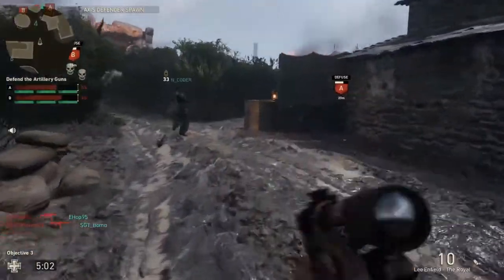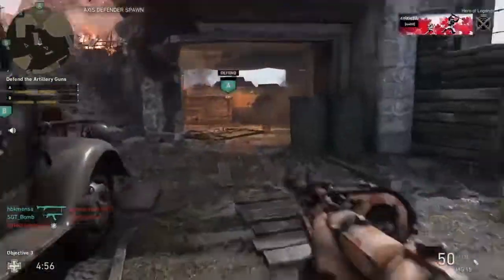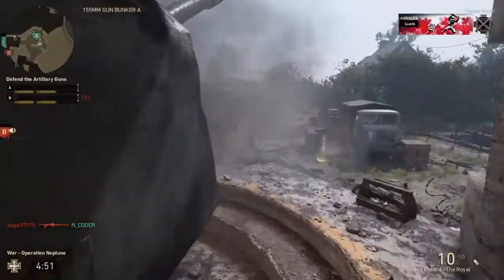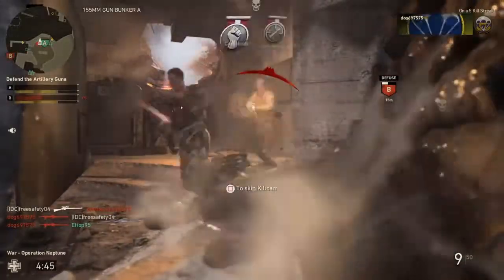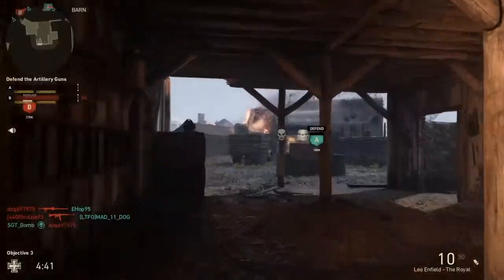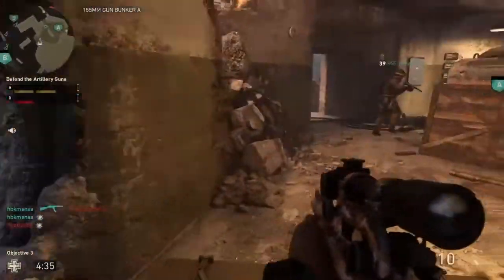This team we're facing is actually really good, they're doing really well. My team's alright, I guess — they're playing pretty good. He came from B — I bet you anything he planted the bomb on B and then came to A. That's a pretty good tactic that I actually didn't even think of.